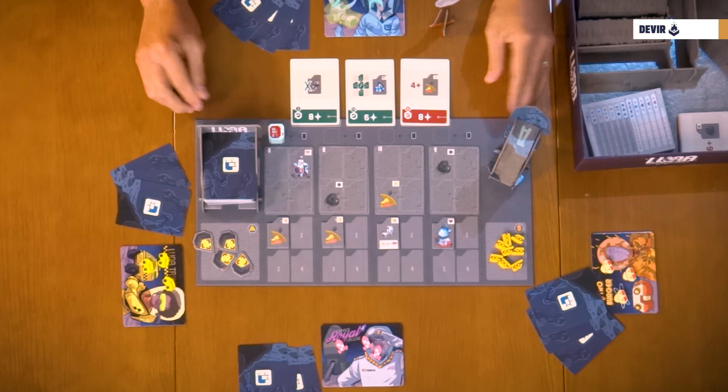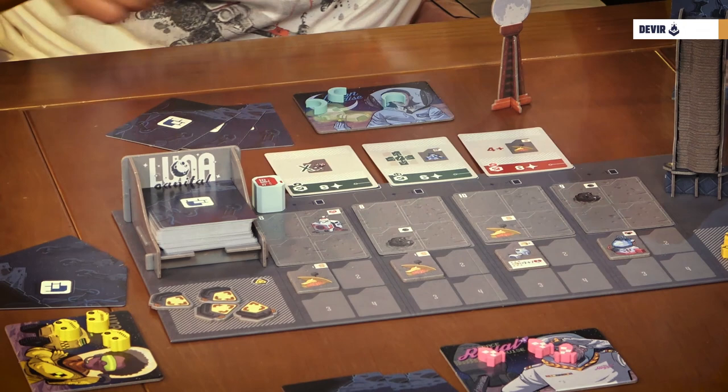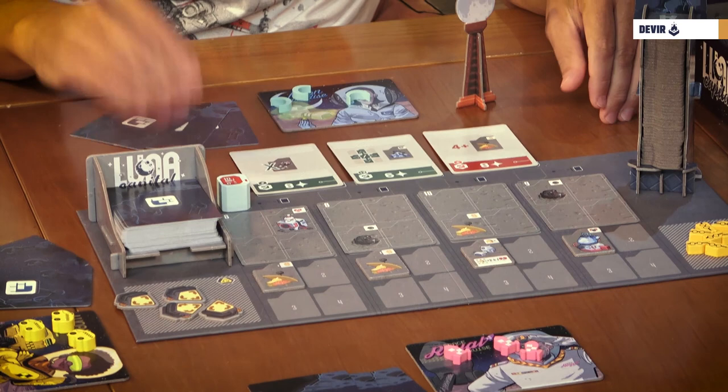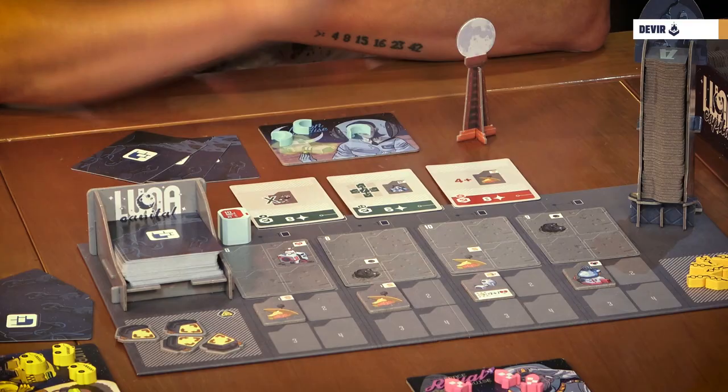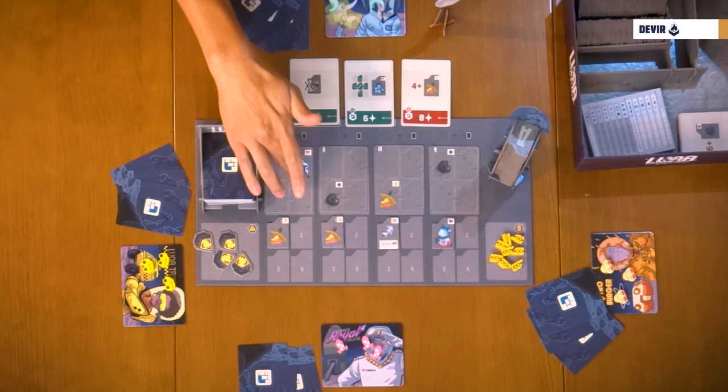Once you have the board, each player takes one company tile with their matching tokens. Once we have that, it's time to take the concession cards, separate the long-term from the short-term, shuffle them separately, and take two of the short-term and one of the long-term. The remaining ones can go back to the box. Once we have the concessions, it's time to go for the construction cards. Just shuffle all of them, deal three to each player, and place randomly one of them in every empty space in the main board — so a total of four.